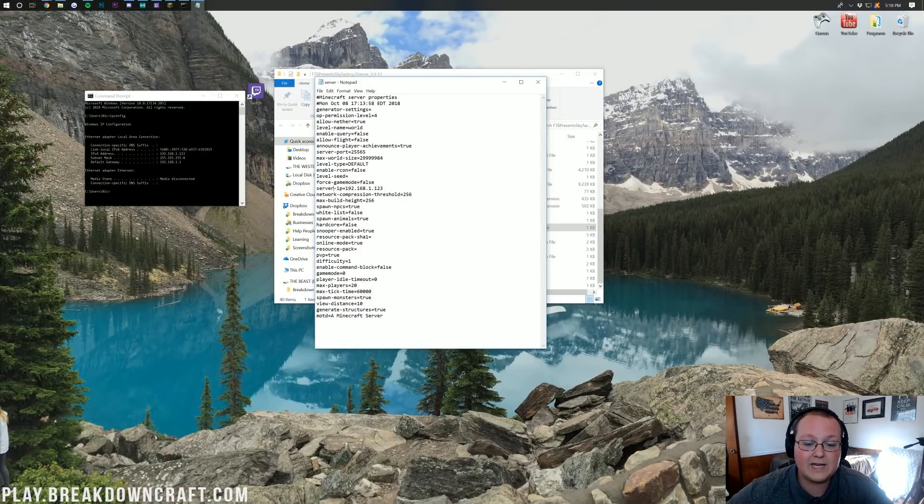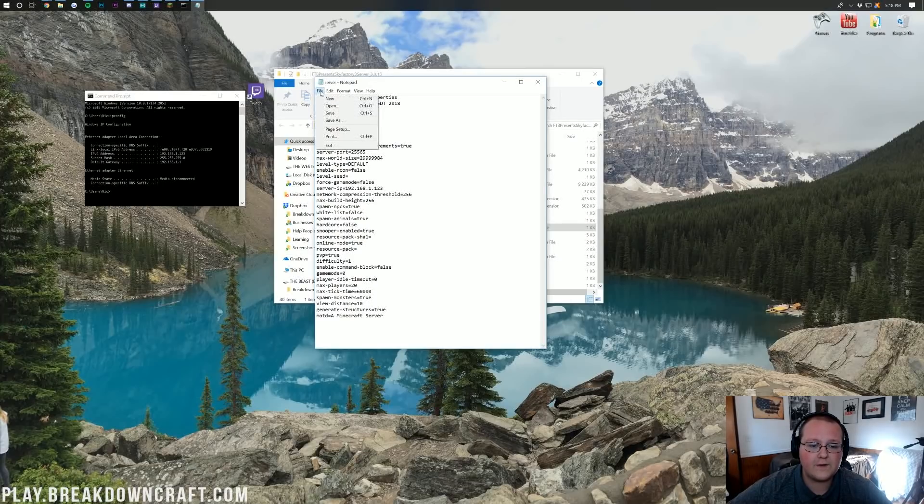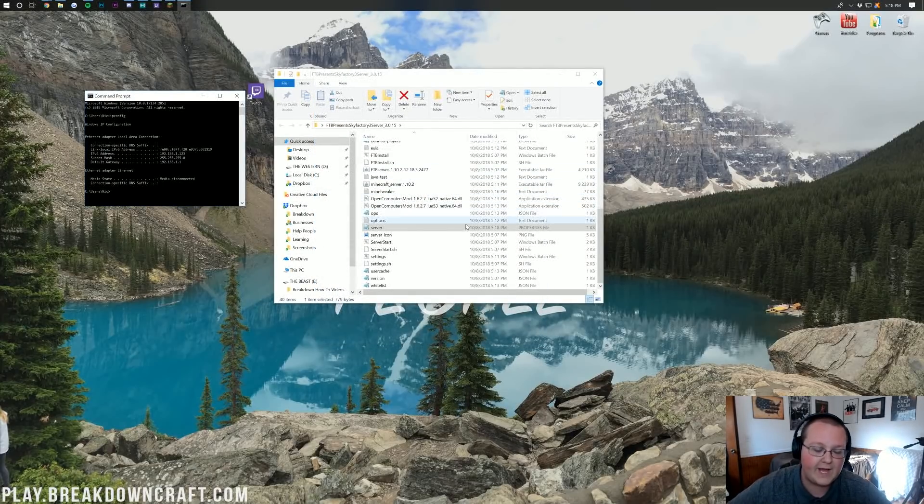Put whatever your IPv4 address is right here next to server-ip. Then go ahead and click File Save — not Save As, just File Save — and then we can close out of this Notepad file.